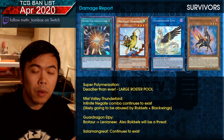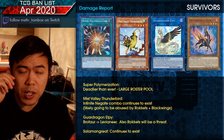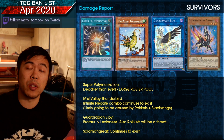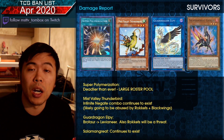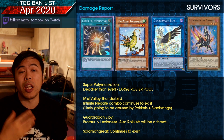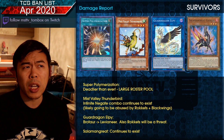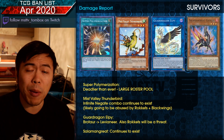Jumping into the damage report — survivors of this banlist: Super Poly did not get hit; Mist Valley Thunderbird did not get hit, although Lunalites abusing it is addressed. However, Lunalites aren't the only deck capable of making the Infinite Negate combo — if you have Rank 4 spam, you can go into Tri-Brigade, and I'm looking at Blackwings and Rokkets potentially abusing that combo. Guard Dragon LP did not get hit, so Three-Axis Dragon Link is still more or less full power. They lost a little consistency, but can still rip a card from your opponent's hand and go into Needlefiber. Salamangreats didn't get touched at all and are still very adaptable.